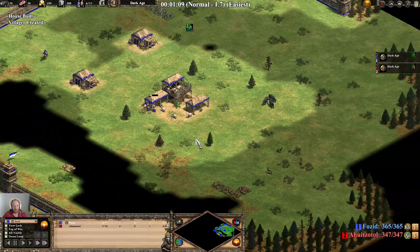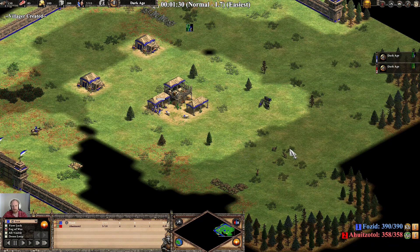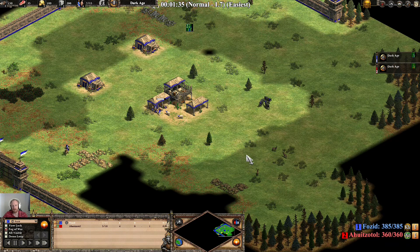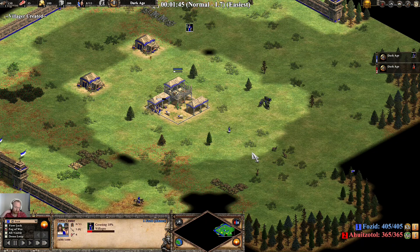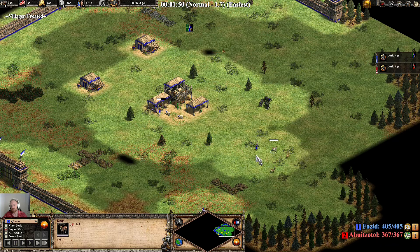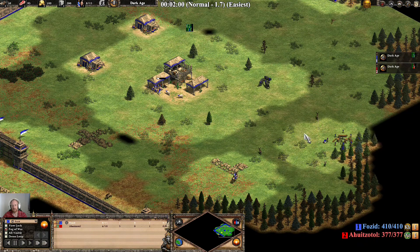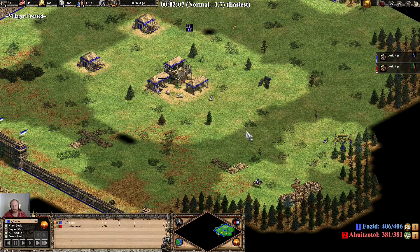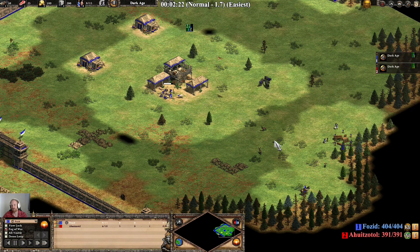As with just about every single build on the planet, you start with 6 villagers on sheep. We're then going to go to wood. There are only 3 deer on this map and this build works perfectly fine with 3 deer. You do have a little idle time once you're in castle age on your TC because you're unable to afford to produce villagers.